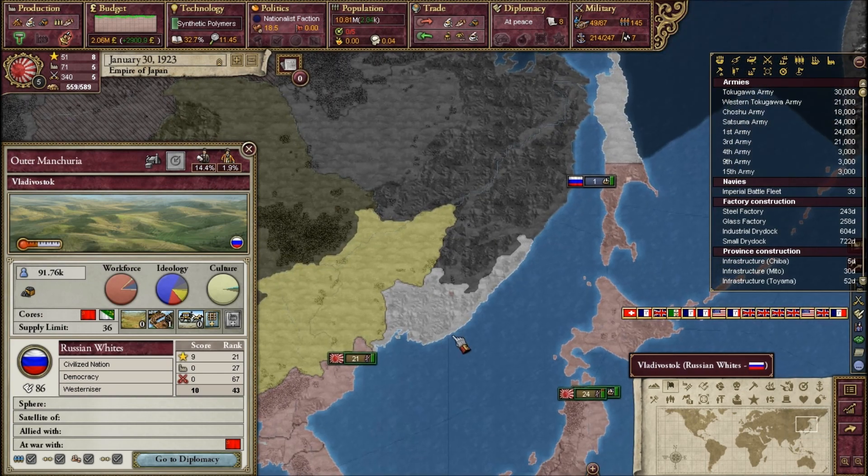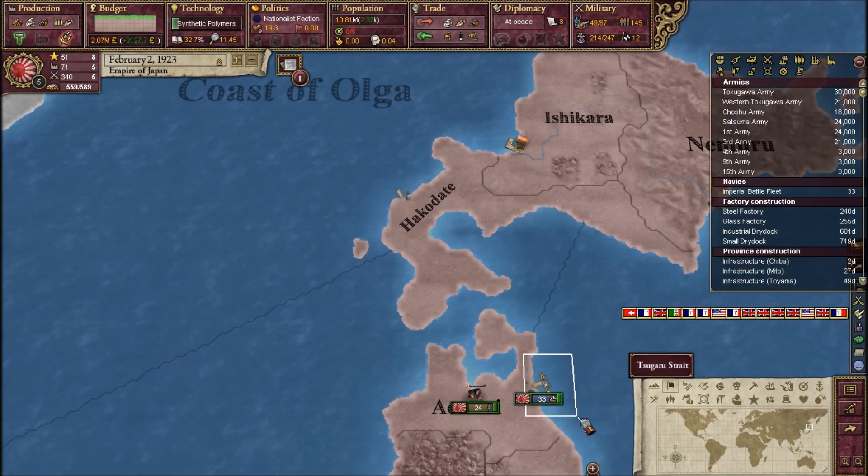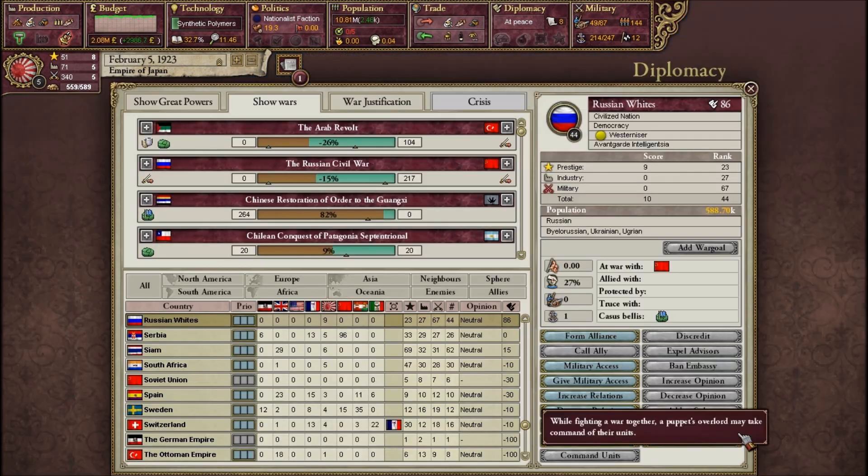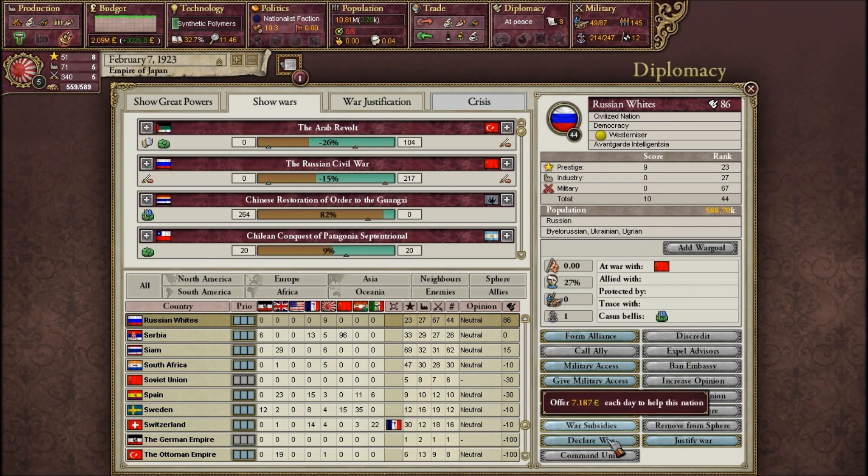I think that's impossible though because their capital is here. So there's my fleet — let's get ready to move. Let's declare war on them. Let's take Pogobie.